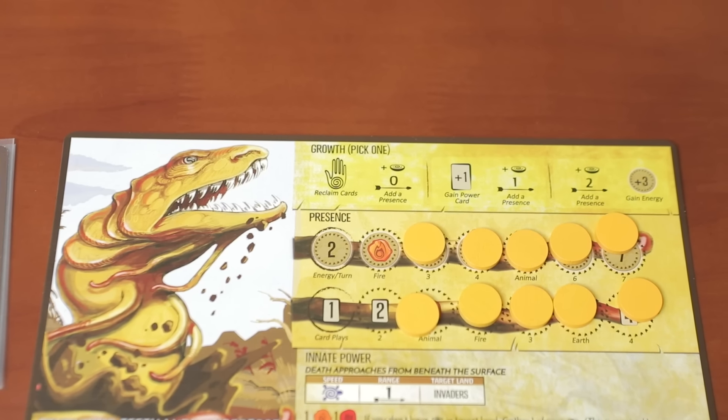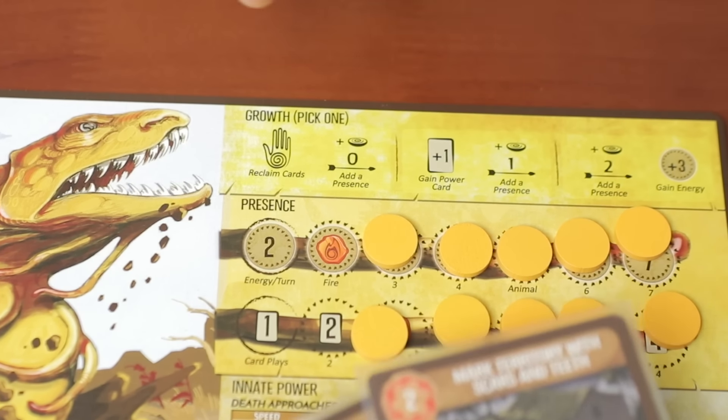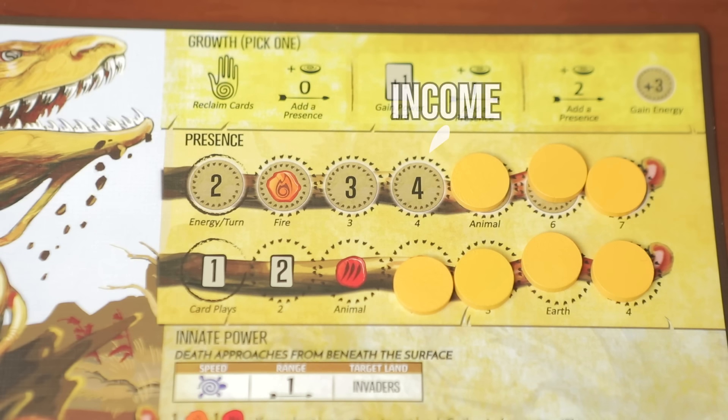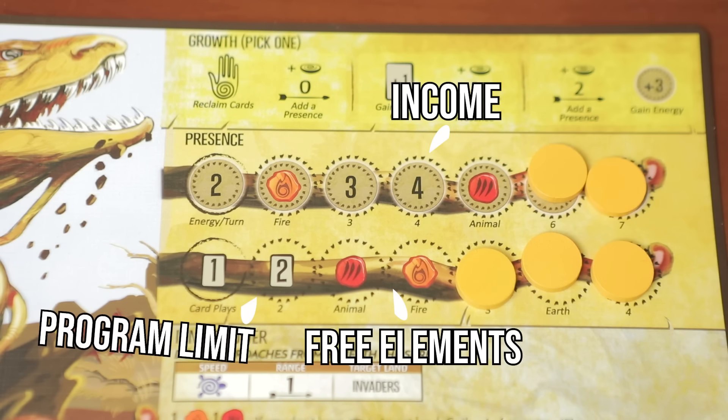At the beginning of every round there's also a growth phase, where your spirit gets a little bit bigger — adding presence to the map each turn, also giving you the option to get other things like adding your discard back into your hand or getting a power card you can program with for the rest of the game. As you take discs off your player board, you'll also unlock more energy income, free elements, and more cards you can program each turn.